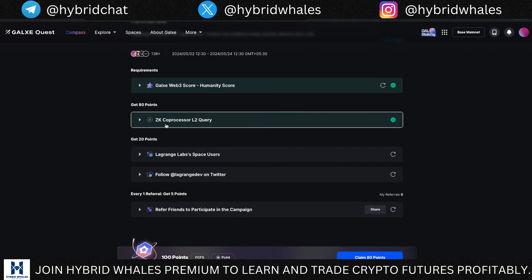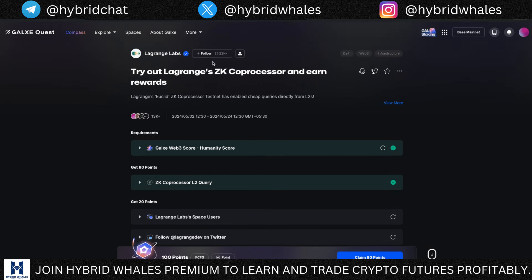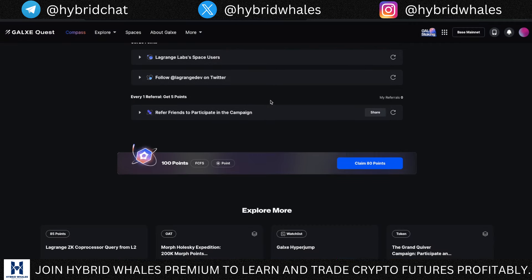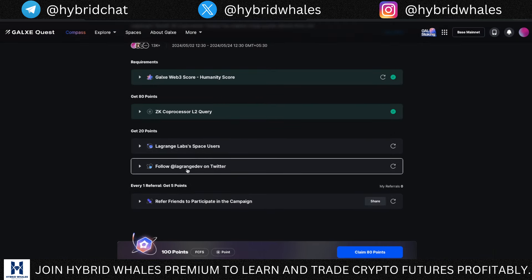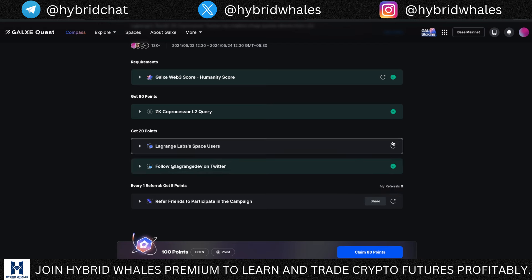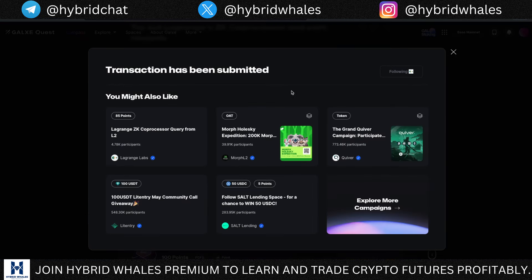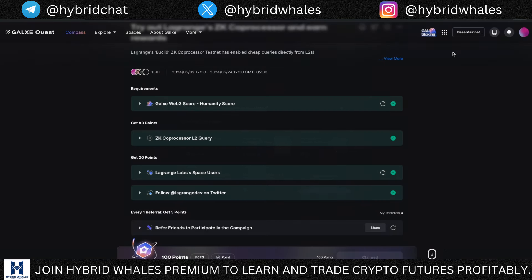You can click the icon that says 'View your transaction' — the total fees paid for this transaction was 56 cents. Come back to the Galaxy page and verify this transaction — it's done. The second thing is joining the Space: click the Follow icon and it's done. Then follow them on Twitter as well. Once verified, click 'Claim 100 points' — and we've got our 100 points.